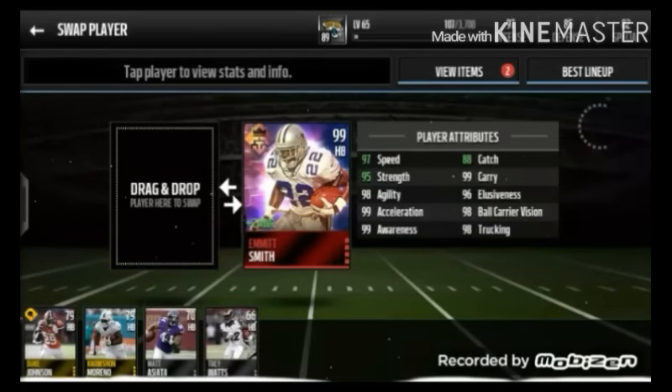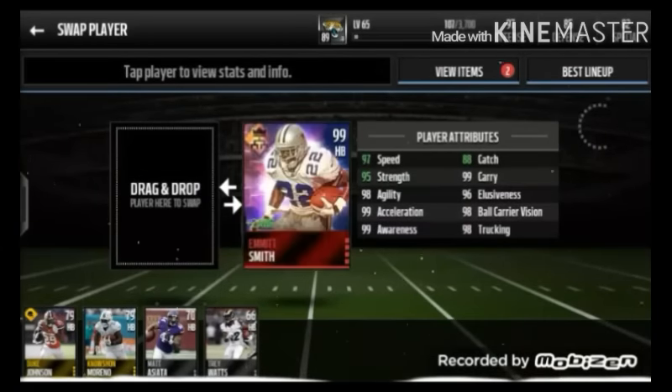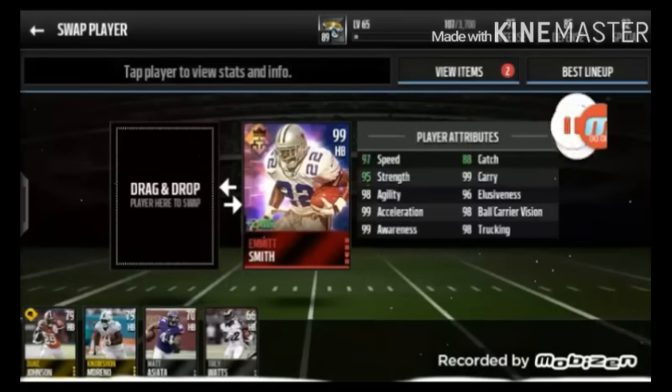Here are Beast's stats on my team: 97 speed, 95 strength, 98 agility, 99 acceleration and awareness, 88 catch, 99 carry, 96 elusiveness, 98 ball care, vision, and 98 trucking. Wow — 99s across the board. We're gonna go ahead and hop into some gameplay and see if we can get some nice footage.